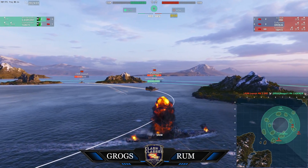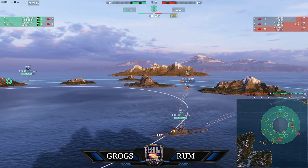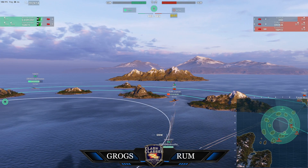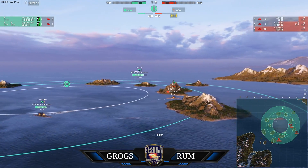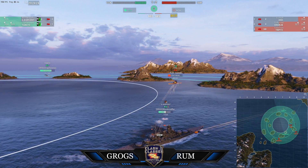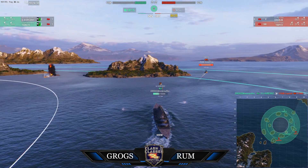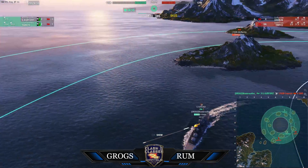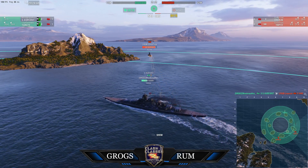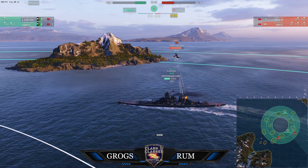There it goes — new guy. I don't know why he charged like that. Super PH is now out and exposed to at least the Kurfürst, possibly soon Yamato. That was a 30k salvo — he's going to feel that one in the morning. But he does manage to take out the Ohio. So now it's Kurfürst versus Tirpitz with the Kremlin crawling up from the rear. Grogs does have both caps, so they are ticking up points whereas Rum is not taking any points whatsoever.